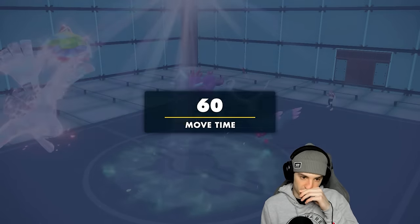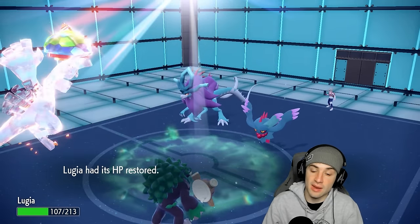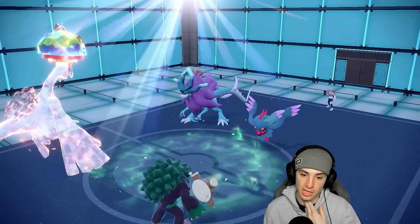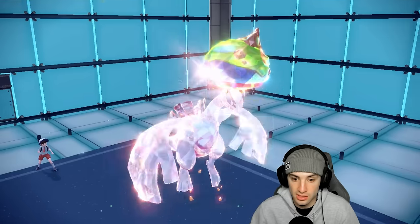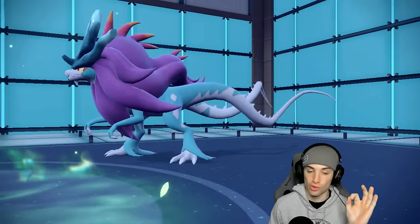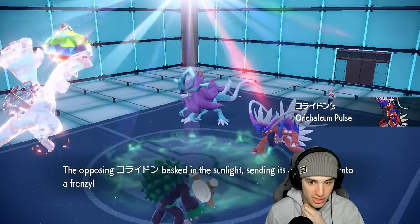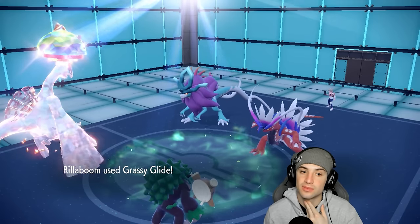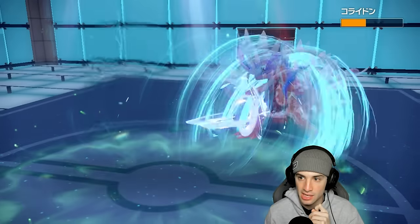I might Grassy Glide into Walking Wake instead of faking out — he might protect but I could also Fake Out and Recover this turn. Checking how many turns of Grassy Terrain are left — it's one turn left, so I'm going Aeroblast into the slot and Grassy Glide into the other. They do Parting Shot swap so Koraidon takes massive damage. Walking Wake protects — I hate it. I want this Grassy Terrain. I could hard swap to Incineroar next turn. Leftovers and terrain HP recovery are helping Lugia a lot.